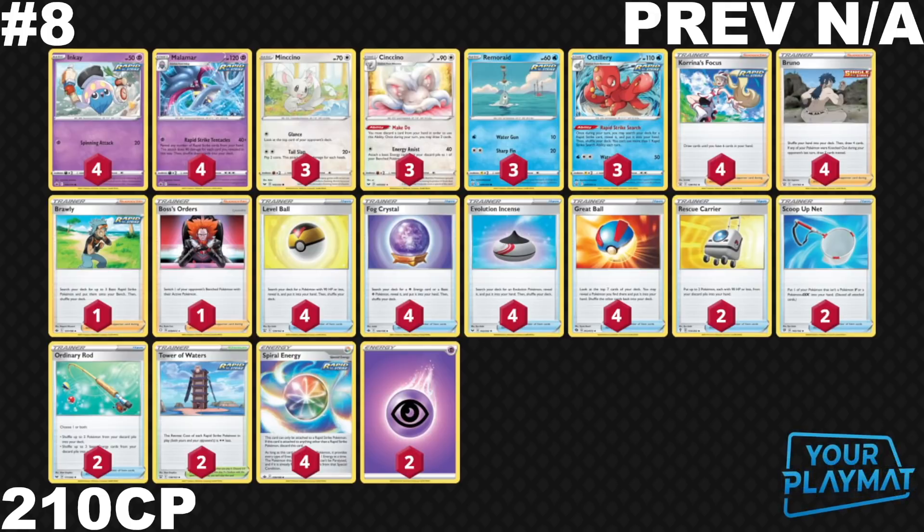This deck actually has some decent matchups in the format. Sure, you're going to likely struggle against Rapid Strike Urshifu and Jolteon, but you can do well against a bunch of VMAX decks. Playing a Malamar deck is quite fun — Rapid Strike Tentacles lets you show all the Rapid Strike cards in your hand. I think it's going to stay within the lower half of our top 10 for the foreseeable future. A lot of single prize card deck players will experiment with Malamar or other intriguing rogue decks. Keep in mind that single prize cards are almost their own category when looking through the rankings.